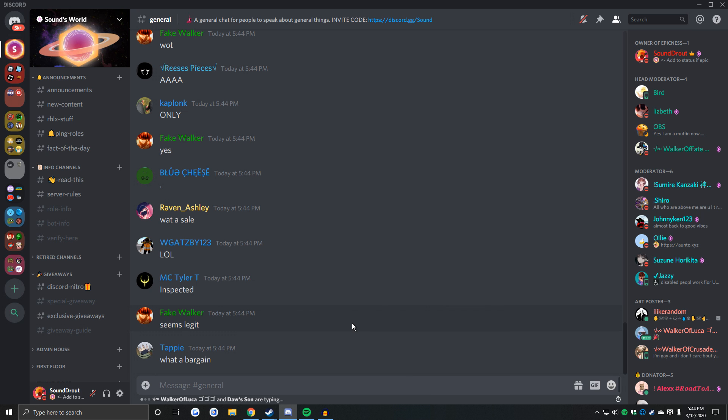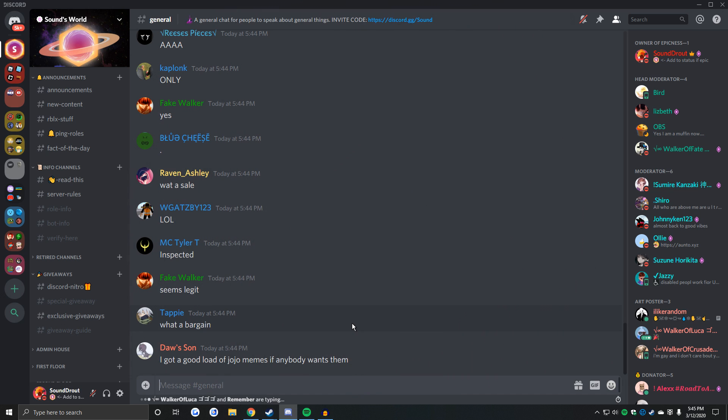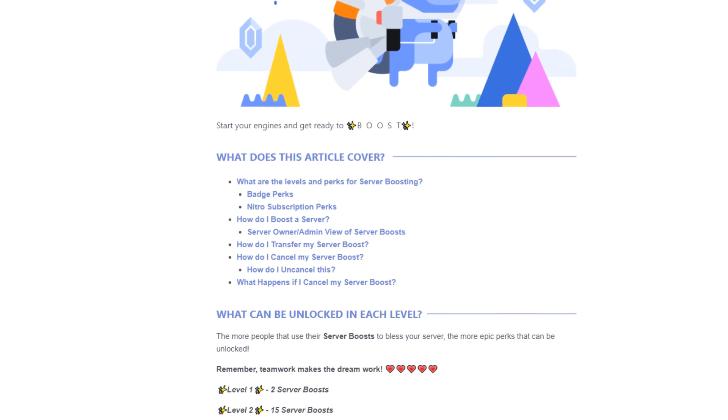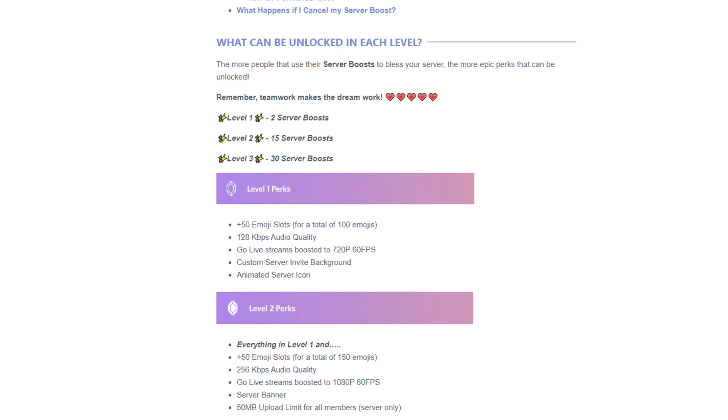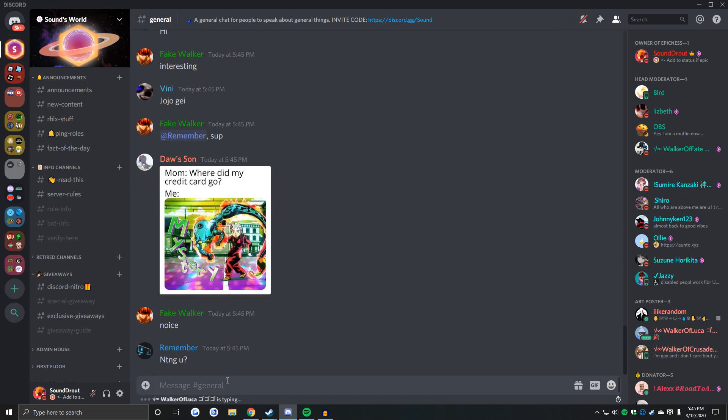We're in Discord once again, of course. And in this video I'm gonna be boosting random servers. Discord added this pretty cool feature a while ago where you can boost servers and give them a bunch of perks if they get enough boosts. Right now my server is at max level, so my server got all those really epic perks. Thank you guys so much for boosting — if you haven't already, it's a pretty good idea.